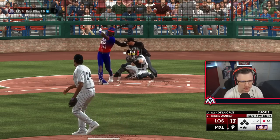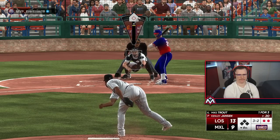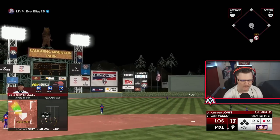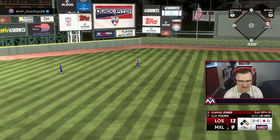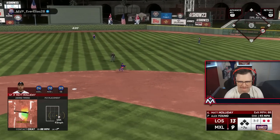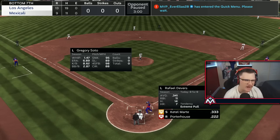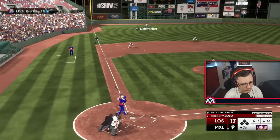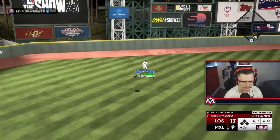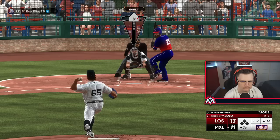We choked the piss out of that at-bat. How are you too late? Swing it! I haven't forgot the slide step. Swinging first pitch has not worked for us ever. Of course — I'm kind of down to be an asshole. You just brought out a lefty, I'll bring out my guy. High IQ moves. You better hold Nicky — all right, it worked out. Gregory Soto sucks — why did I do this?